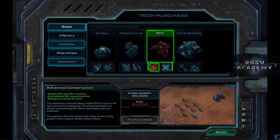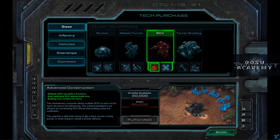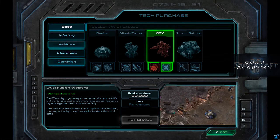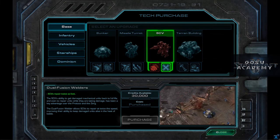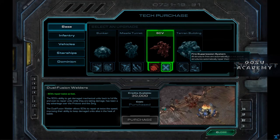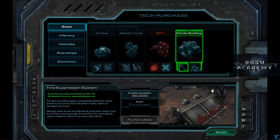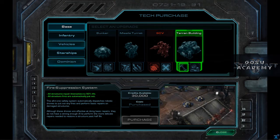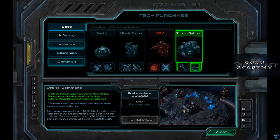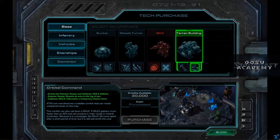The SCV upgrades — I'm a little less convinced about the first one; you can use multiple SCVs to build a structure and that speeds it up, but I don't use it myself. The next one is pretty handy — your SCVs repair more quickly, and you can never get too much of that. There's also the flying fire extinguishers: when your building is knocked about halfway down, little fire extinguishers float around spraying it, which is handy since your buildings are more likely to stay alive if attacked while you're gone. And of course Orbital Command is a no-brainer — everybody gets Orbital Command.